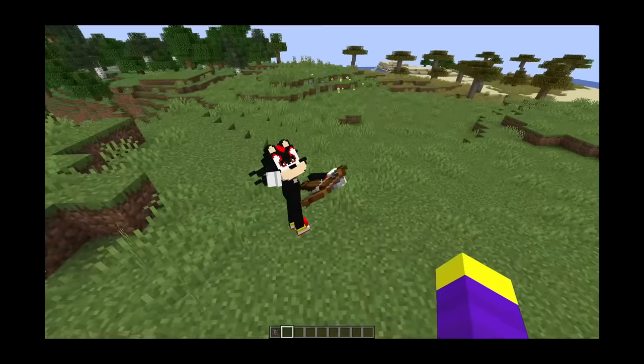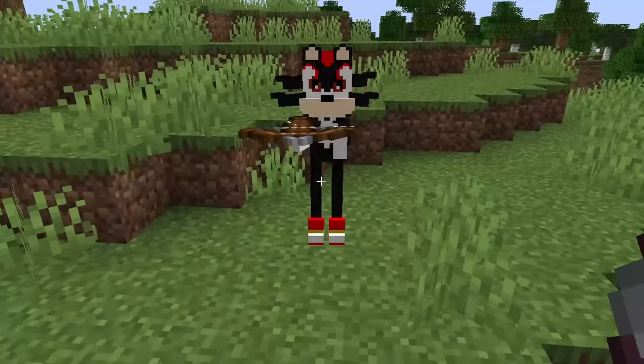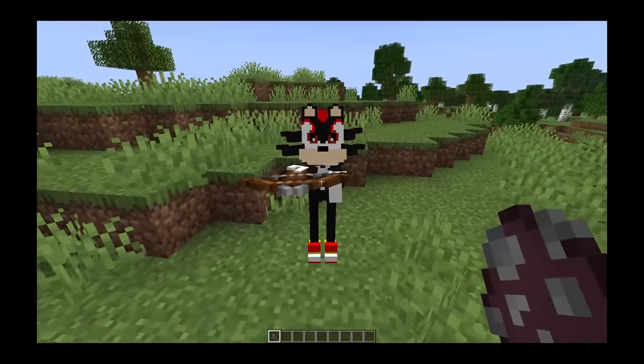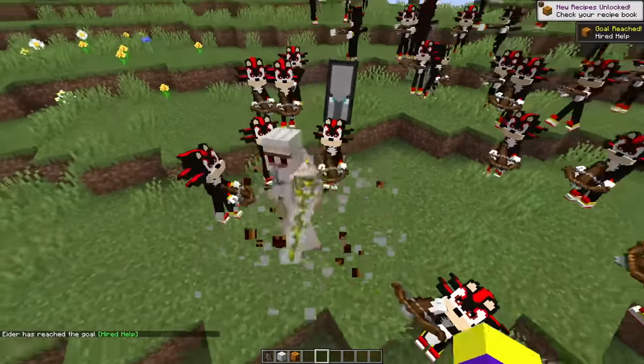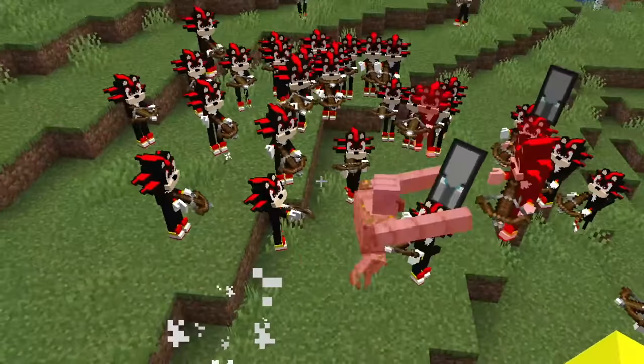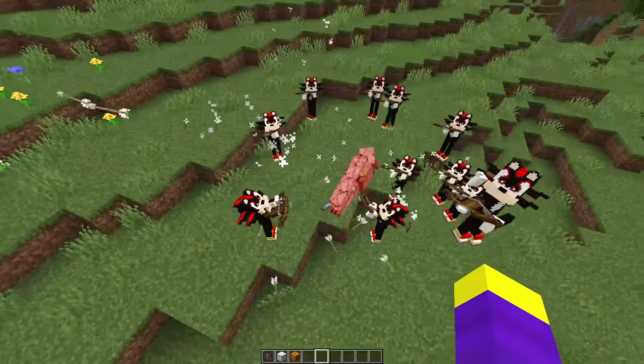His arms look really weird when he's moving, but other than that, nothing seems to be broken. Let's spawn a baby shadow. Never mind, that isn't real. Let's spawn an army of shadows, and let's see if they can beat the iron golem. Oh my god, the iron golem is going crazy. Come on, shadow army, you can do it, and they actually did it.